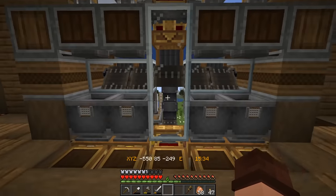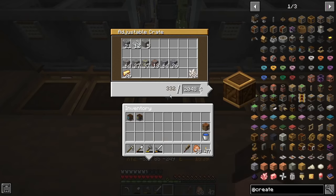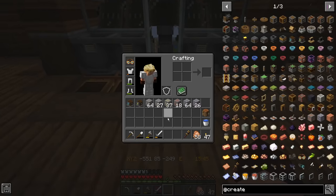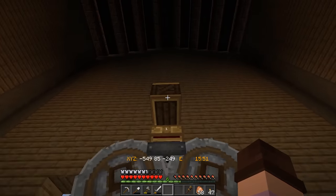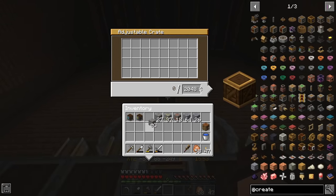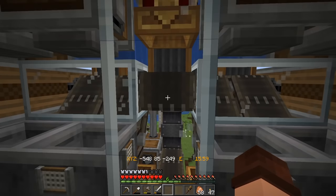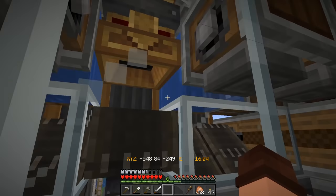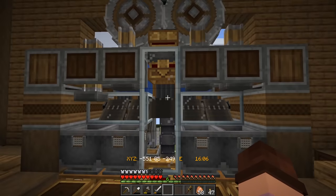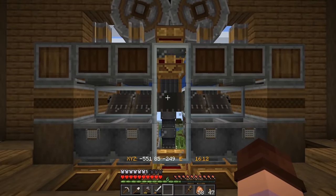So what does this thing do? We have a bunch of outputs down here and one input chest. This is basically where we grind up all of our ores - iron, gold, copper and zinc. These are our main washable ones. We chuck them in the chest up here and it grinds them up in the crush wheels, then plops them down on the conveyor belt where we have some washing fans either side at double speed to wash them. The filter only picks up the washed crushed ore, i.e. nuggets.